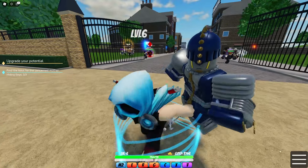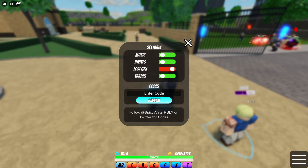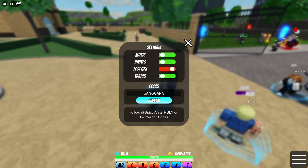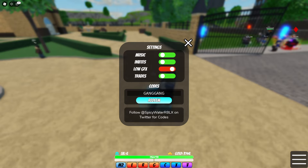Anyways guys, if you want to redeem codes in this game, go to your settings and then settings again — this is where you redeem codes in World of Stands. You can redeem a bunch of new working codes right now. Also, just like this video and subscribe to the channel. The first code is 'gang gang' — literally, the first code is gang gang. Redeem code gang gang and you'll get some crazy rewards.